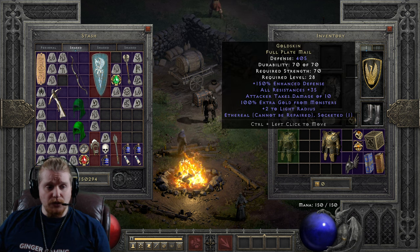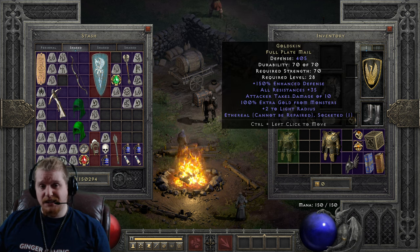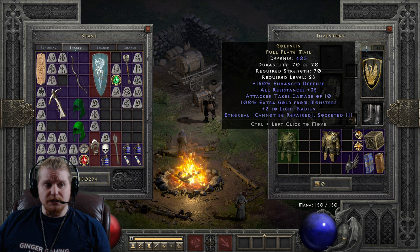It's definitely a very good low-level mercenary armor because mercenaries tend to have very poor resistances starting out. Around level 28, you're just getting into Nightmare difficulty, and those 35 to all resistances can actually be pretty clutch to keep your mercenary alive and useful.